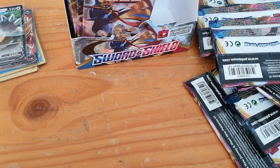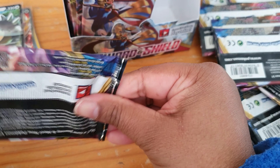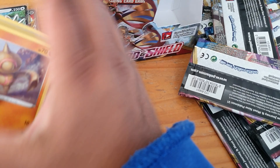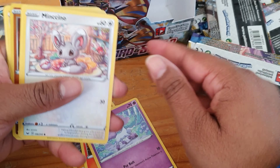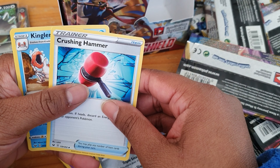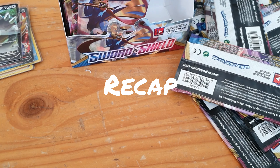Alright, let's take it away for our last one! Hopefully we can get something extraordinary. Here we have it — Baltoy, Salandit, Ponyta, Minccino, Sobble, Rhyhorn as the reverse, Claydol, energy, Ferrothorn, Crushing Hammer, and Kingdra. So let us do a recap!